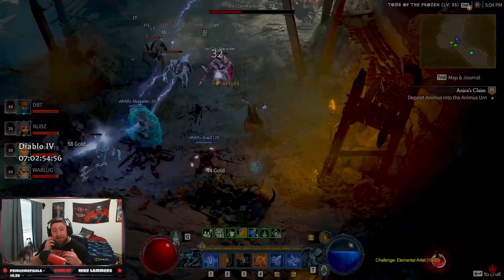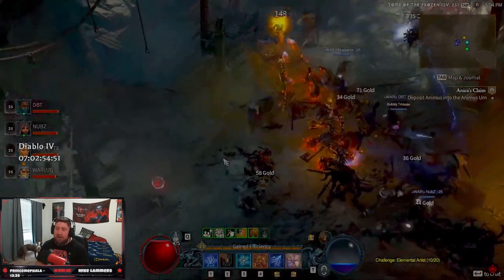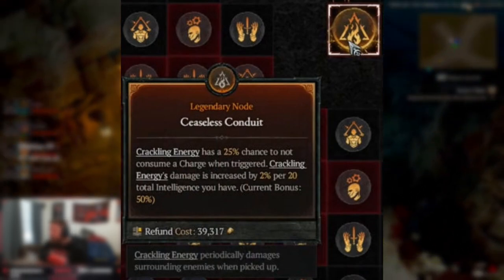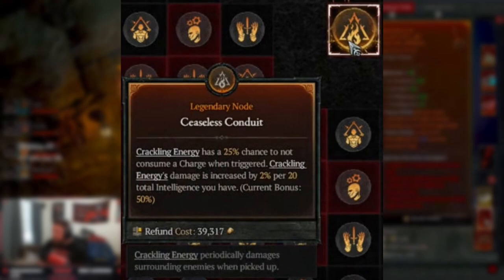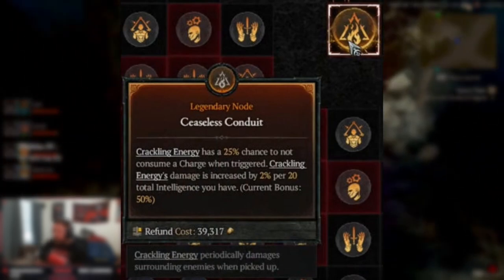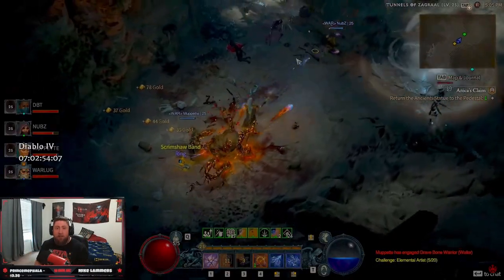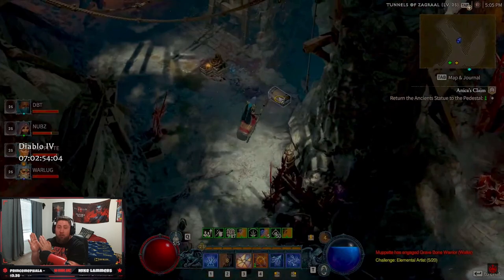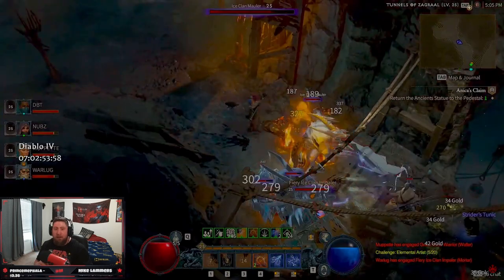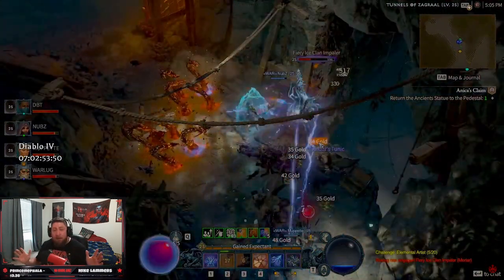Last but certainly not least are your legendary nodes — the most powerful nodes in Diablo 4, which really help shape your character. For example, Ceaseless Conduit gives Crackling Energy a 25% chance to not consume a charge when triggered, and Crackling Energy's damage is increased by 2% per total Intelligence. You're going to have one legendary node per board section as you continue to level up and add more board pieces, so keep that in mind when picking which legendary power you want first.